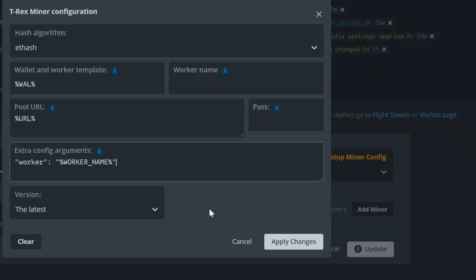Go to the Extra Config Arguments column. Enter the text: LHR-Tune inside double quotes, colon space, then the LHR value inside double quotes.